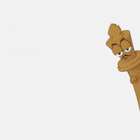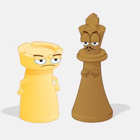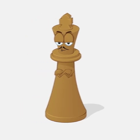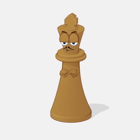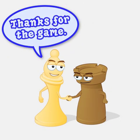Move out of the way, block the check with another piece, or capture the piece that's checking you. At the end of this video, when you know the other pieces, we'll show some examples of this. If a king cannot escape checkmate, then the game is over. Customarily, the king is not captured or removed from the board — the game is simply over.